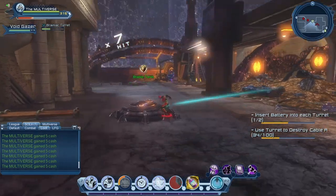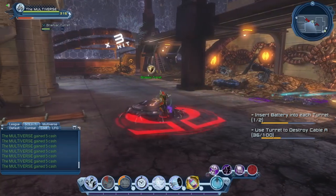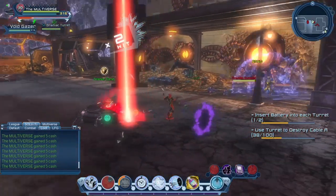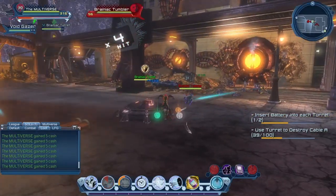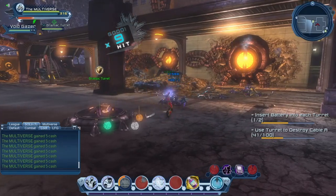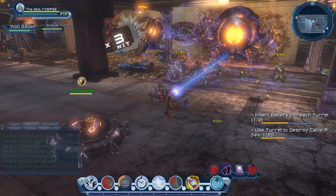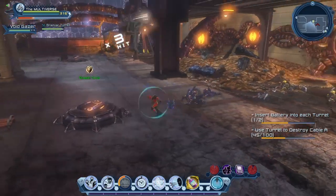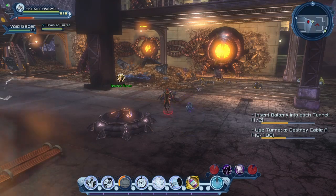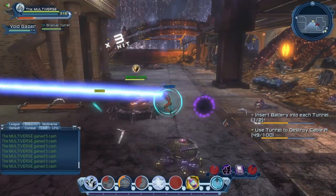If you have a supply drop, you could try to heal the turret — and it actually works. So you could use your supply drop to heal the turret if you really need to. You can see there's a timer going from 0 to 100. We have to protect the turret until we reach 100.